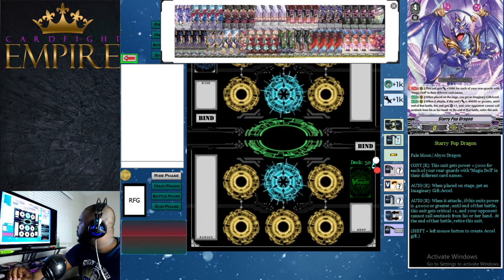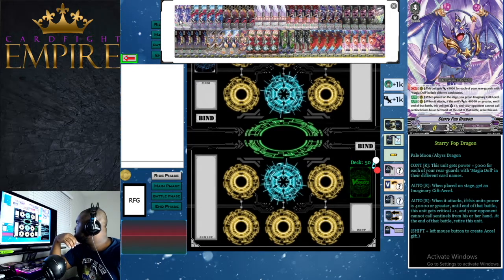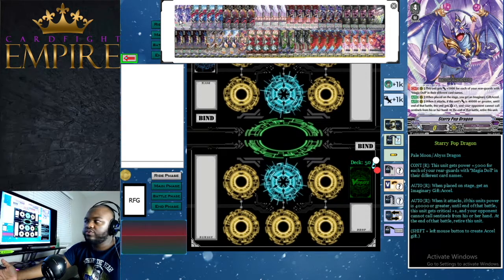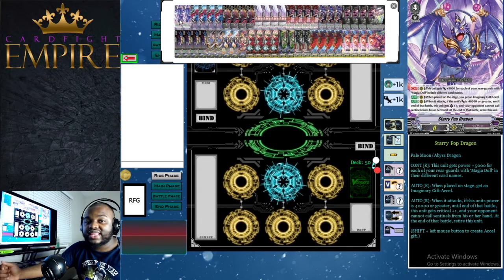Its third ability is: on rear guard circle, when it attacks, if this unit's power is 40,000 or greater, until end of that battle this unit gets plus one critical and your opponent cannot call sentinels from hand, and at end of battle retire this unit. This is a finisher-type card — you want to attack with it last every battle phase. With an ideal field you'll be getting five attacks, one of which is at least 40k with a critical and no sentinel blocking.